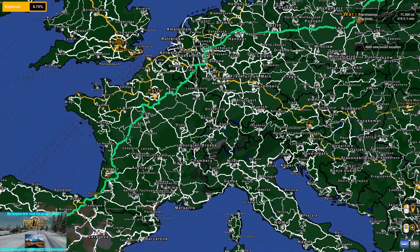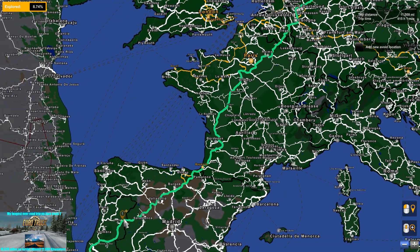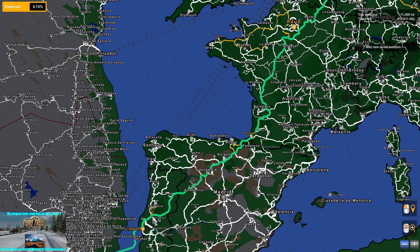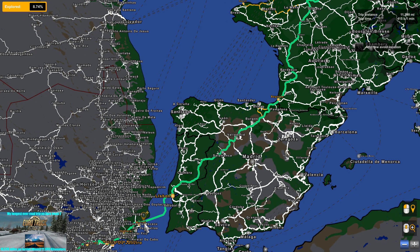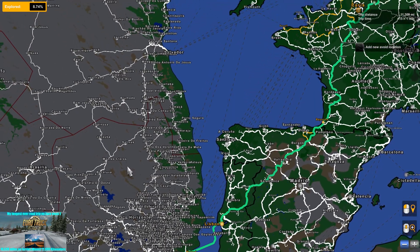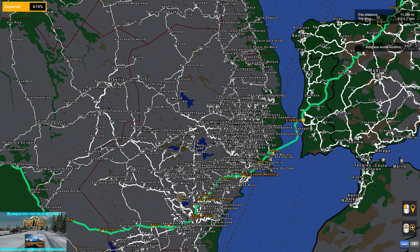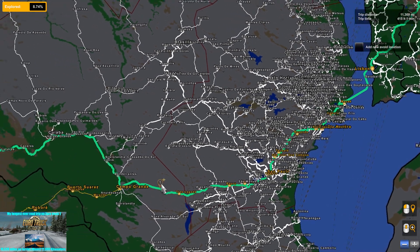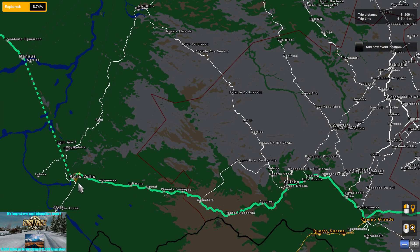We're heading south through France, continuing until we reach the border between France and Spain, then right into Spain, down to the south of Spain, across the border into Portugal. Then another mod on this map combo — the Ponta Amazônica or something like that bridge — which is a fictional bridge that takes you from Portugal into Brazil. Brazil is part of the EAA map, a huge, ginormous South America map. We've got to go right across Brazil, possibly into Argentina, and other countries like Chile, eventually heading east and north. It's roads all the way — no ferries.